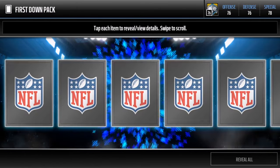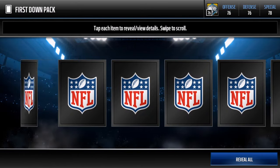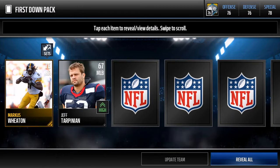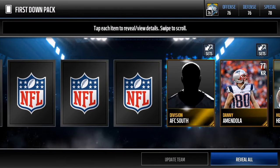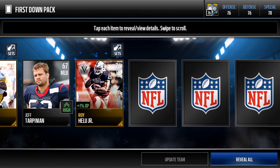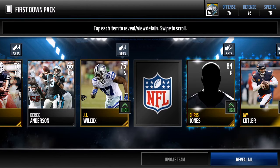I've seen a couple people open them and they've been pulling elites, so I hope we can pull some elites too. Let's get straight into it. We got a kick returner — Marcus Wheaton — and another kick returner, Amendola. Then we get a division AFC South collectible that goes through the champions exchange.